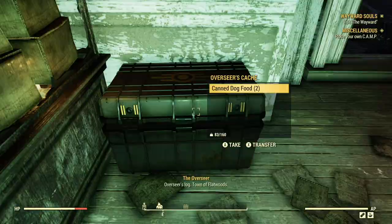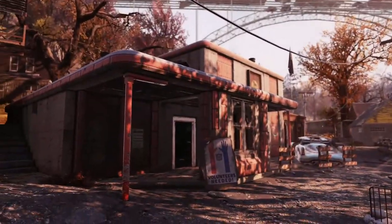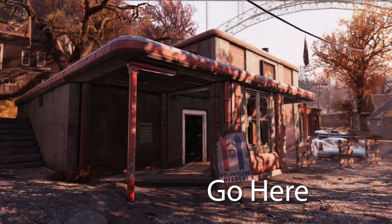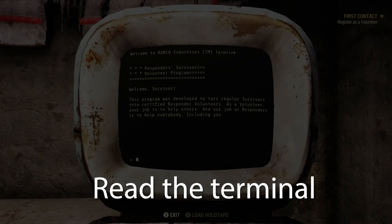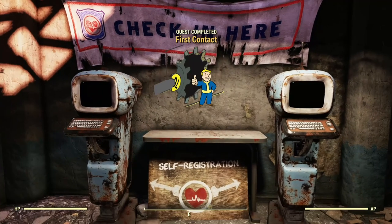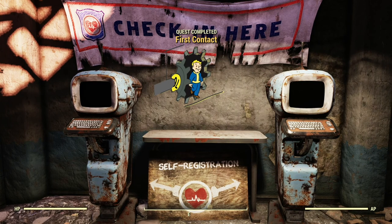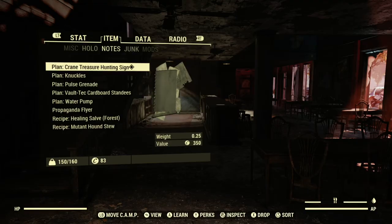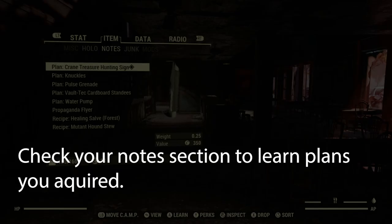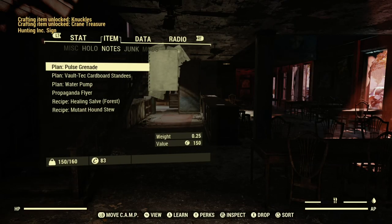Make sure before you leave, you go to the Overseer's cache to the left of the door. Right next to it, this location is the start of a side quest that you'll need. You read the terminal, it finishes the quest, and you get some coins. More importantly, this unlocks the healing salve recipe. Now you have a more efficient way of healing. Make sure you go to the notes section in your Pip-Boy and unlock all those plans you have saved.